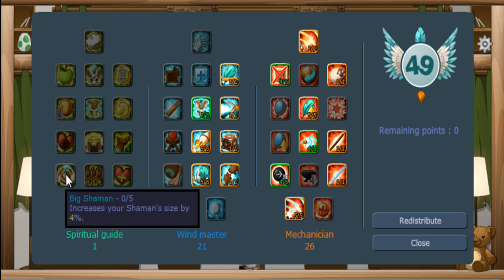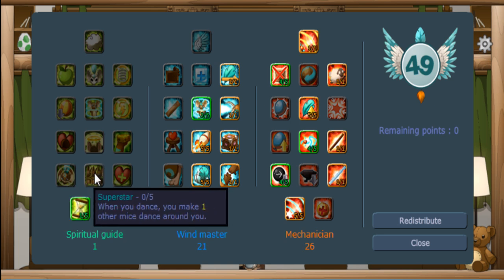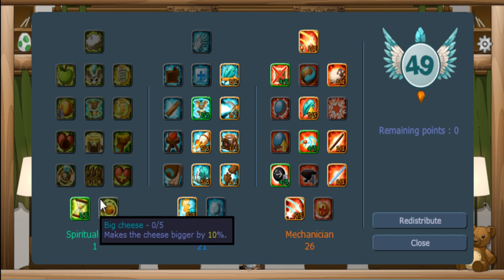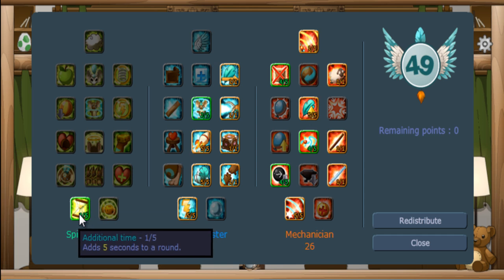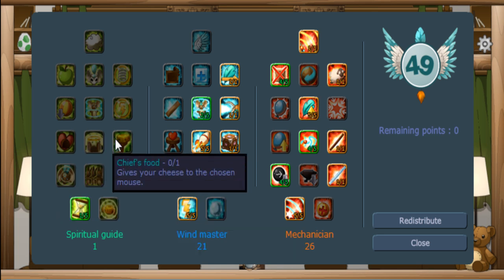You don't want big shaman because some maps don't allow you to go through holes. Superstar is useless — don't invest points in it. It's probably smarter to invest first in time, then you can get unburstable. Then put four points in big cheese and you can start on the next line.